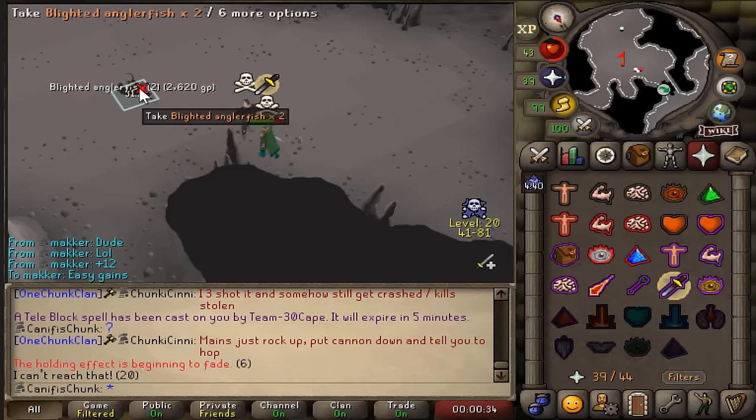This next guy's even more stacked and I don't have much food either. A bit screwed on this one. Hop, hop, hop - might kill me. Did I get it? He's not following. Okay, that one was really nerve-wracking. So the reason the silver bar is so important: it lets us complete Creature of Fenkenstrain, which gives access to the Werewolf Agility Course, cutting my agility grind by about 200 hours.